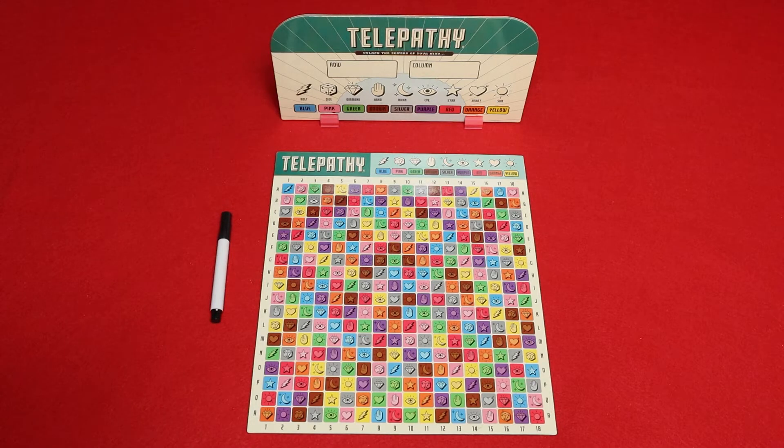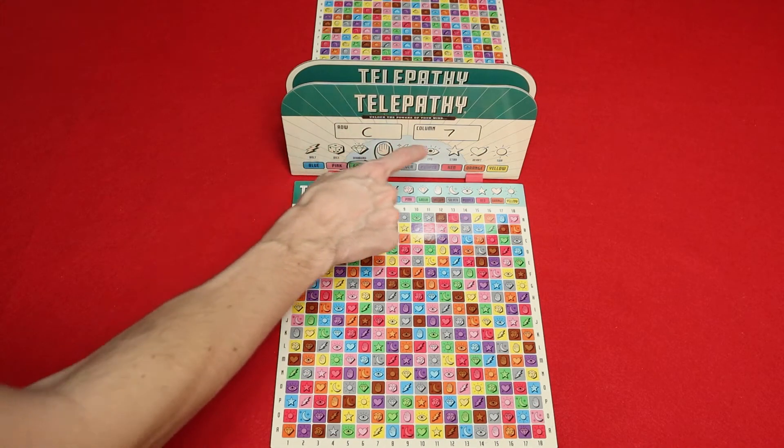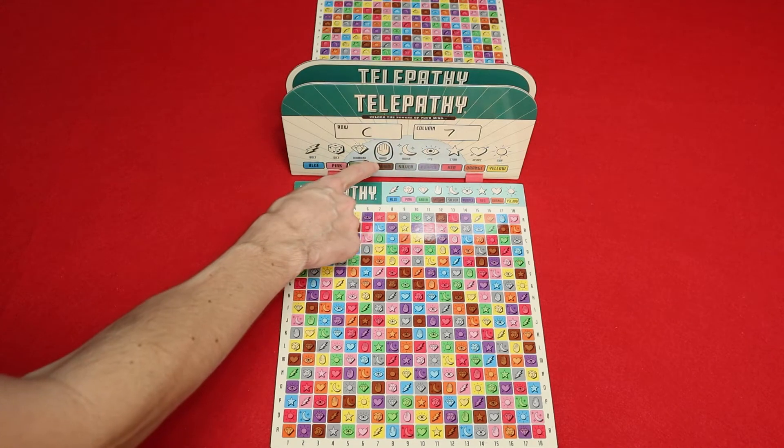Each player will secretly choose a square on their game board and write down the four attributes of the secret square on their shield. These will be the row, column, color, and symbol of their secret square.